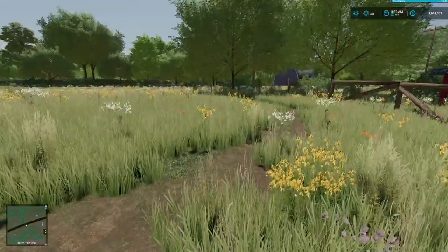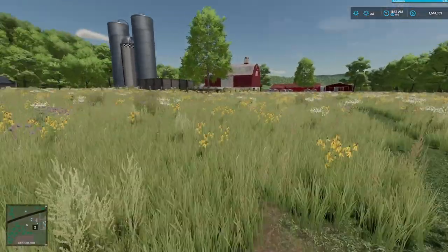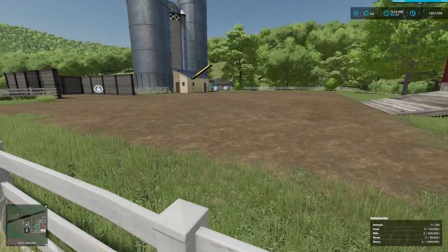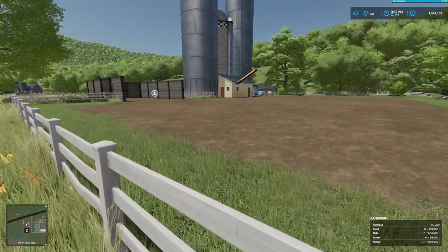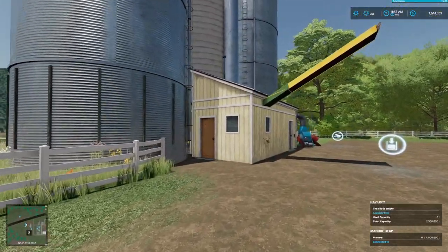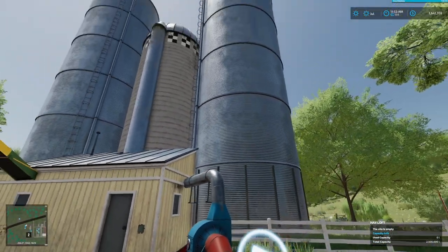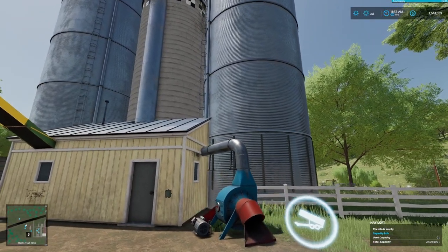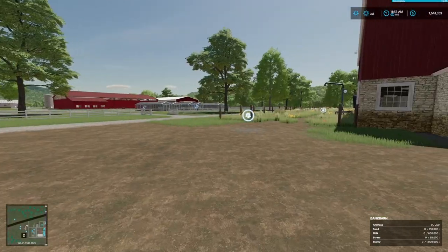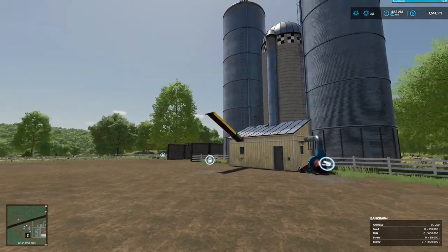We might have to get a separate mower down on this side of the hill, and one up at the top too. This farm already has a newer heap set up — 4 million liters, that's ridiculous. We have another hayloft. Actually, is this a hayloft or one of our production facilities? I might have the guys come in and put our forage depot in instead of the hayloft. We've got a farmhouse — I don't think we're going to use it since we already have one up at the top of the hill.